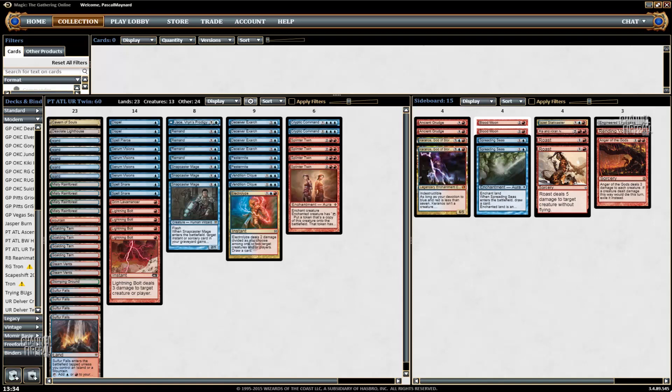So this week, unfortunately I can't be playing an aggregate list like I am showing in the articles, because obviously that would be terrible. So I have my own personal list of Blue-Red Twin. It's fairly standard. The huge difference is the second Vendilion Clique, which most people usually play in the sideboard — I like it main deck.